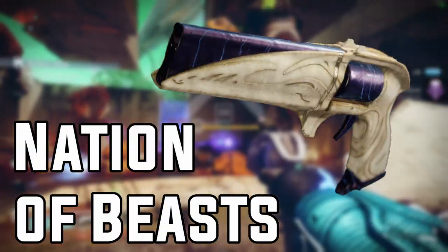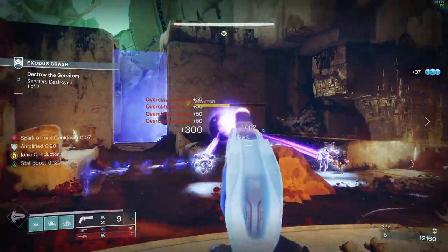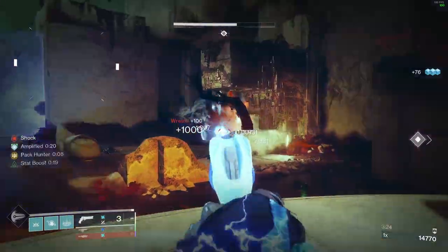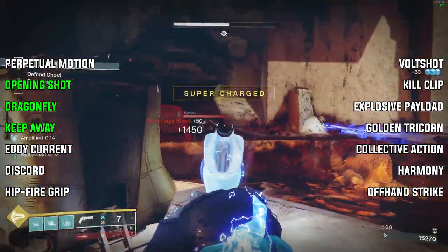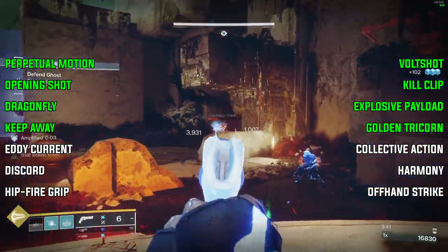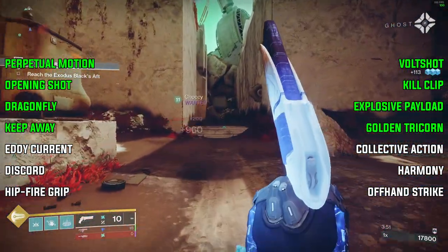The number 2 spot goes to the Nation of Beasts. Season 21 brought a refreshed Nation of Beasts with some newer perks added to the pool. This arc adaptive frame hand cannon is essentially the energy version of Fatebringer. Being able to roll Explosive Payload and Dragonfly, you can basically duplicate the Fatebringer in the energy slot. However, being an arc weapon it can also roll with Vault Shot in column 4 — so you can roll Dragonfly and Vault Shot for some extra ad clear. In column 3 it has Dragonfly, Opening Shot, Keep Away, and Perpetual Motion, and in column 4, Explosive Payload, Kill Clip, Vault Shot, and Golden Tricorn. A great energy hand cannon for both PvE and PvP. If you have a raid team, look at farming Last Wish — this weapon is craftable, so you'll get exactly the perks you want, and farming the first boss Kalli is incredibly easy.